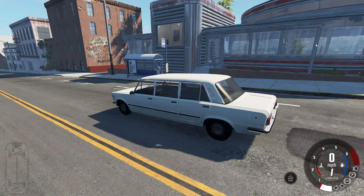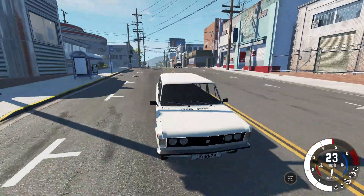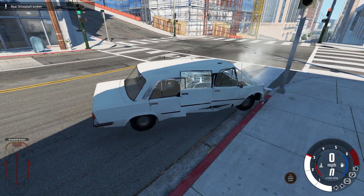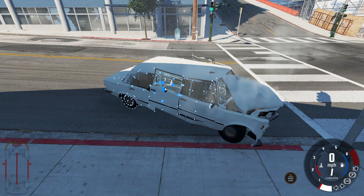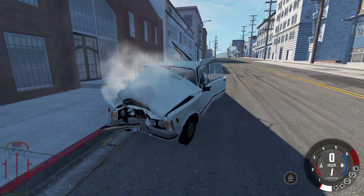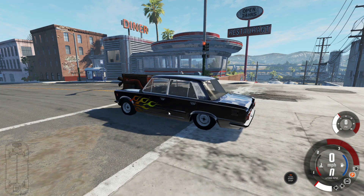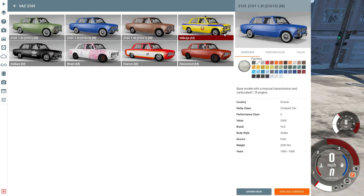Now we're gonna try out this limousine — just want to see how it crashes, it looks like it'd be quite interesting. The door actually came completely out of place — just kind of stayed in place while still connected somehow. That's definitely a total. Let's scrap this car — it sounds good but that's about it.